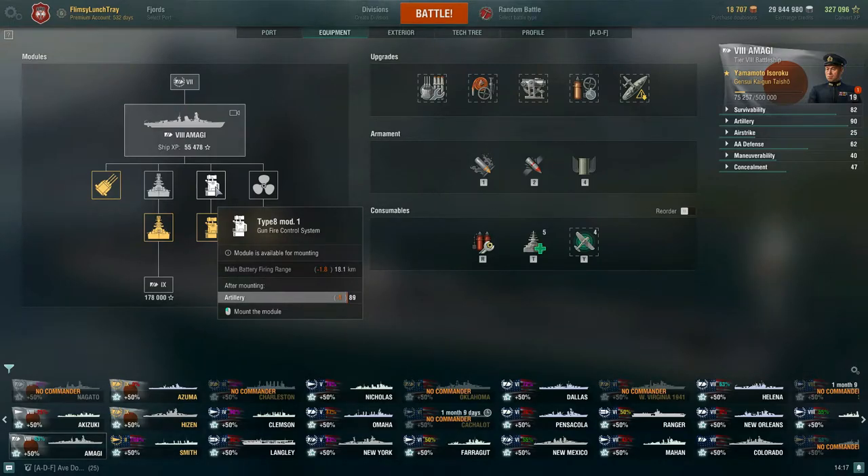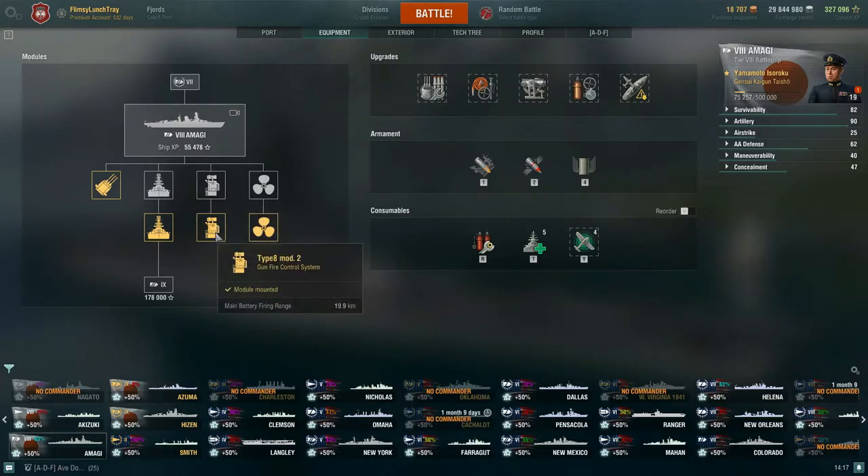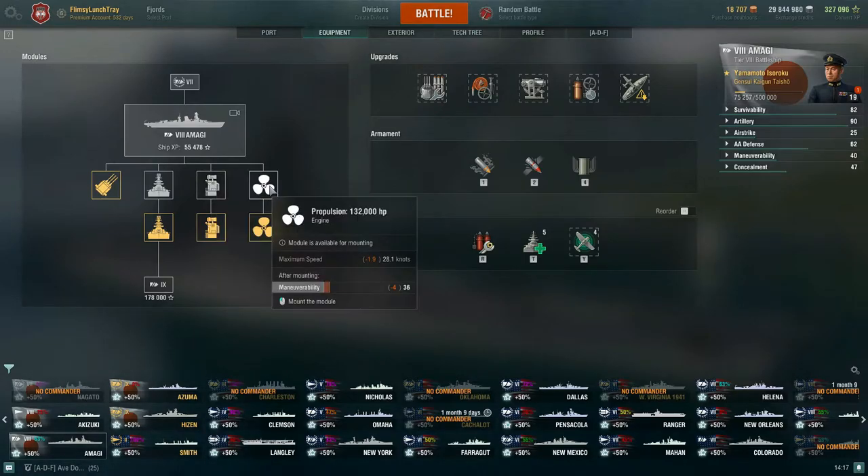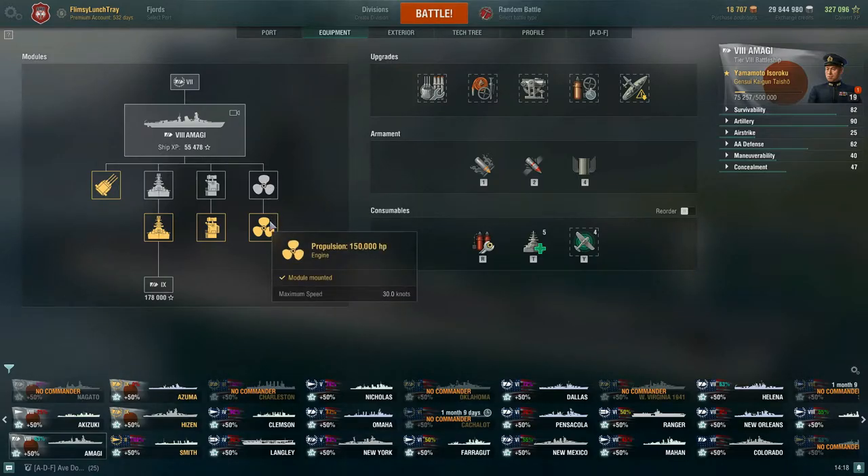Next, go for the gunfire control system. Stock is a pain at 18.1 kilometers, especially when you're bottom tier. When you upgrade, you get it to 19.9 kilometers, which is much more comfortable. Then there's the propulsion upgrade — you go from 28.1 knots to 30 knots. One of the things noted about the Amagi is her speed at tier 8. With a Sierra Mike flag you can get up to almost 32 knots.